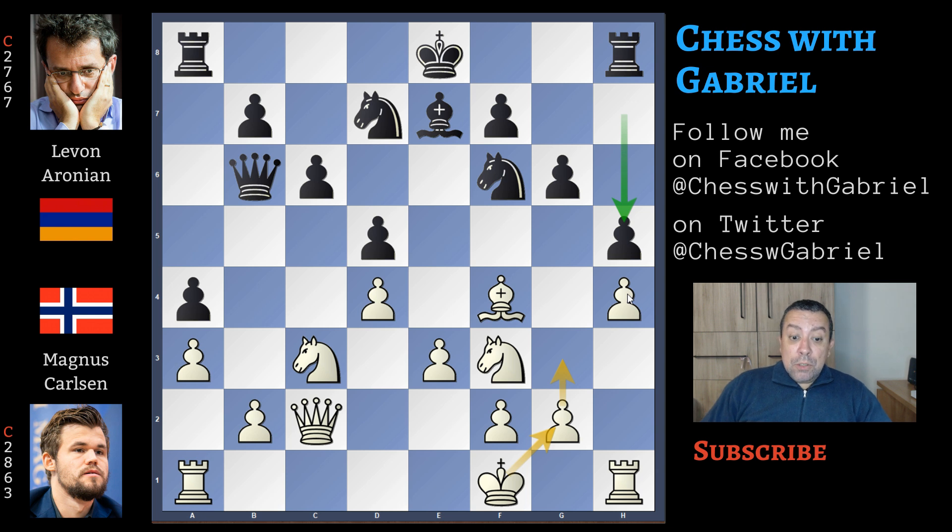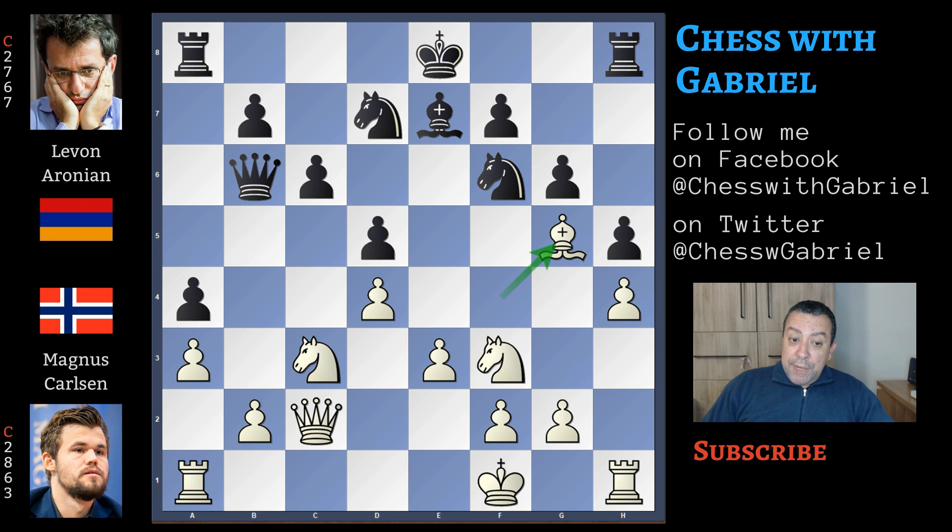Now Carlsen could play a sort of artificial castle with g3 and king to g2, but he has more aggressive ideas in mind. Bishop to g5, now short castle for black. Knight to e5, and now let's pay attention — the threat is knight capture, knight capture, and the bishop is lost. So Aronian protects the bishop with rook on f going to e8.